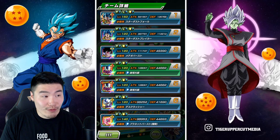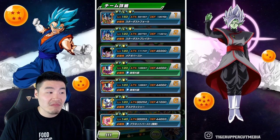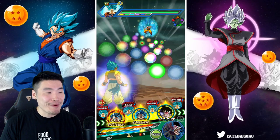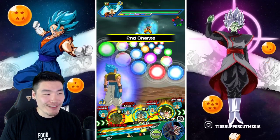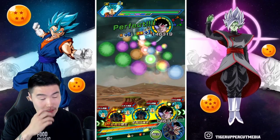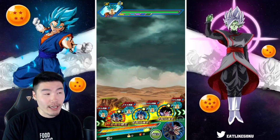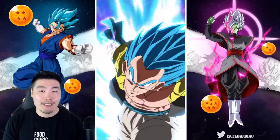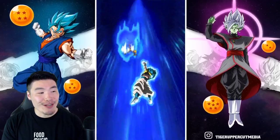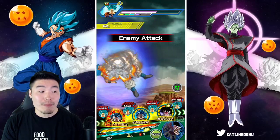Defense is 135,000 for Gogeta — keep in mind that Turles doesn't give defense, only attack, so that's decent. Now we're up to 6 million attack with the Turles support, the 24 ki super, and we're hitting for over 3 million and almost a million damage right there.